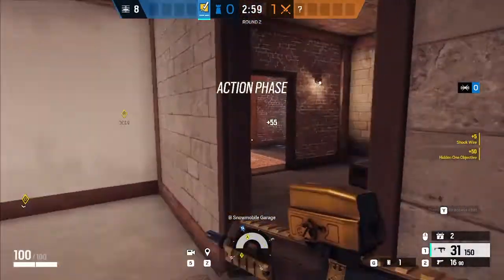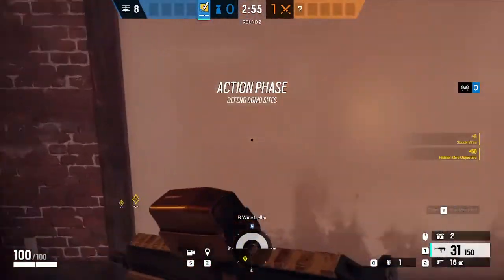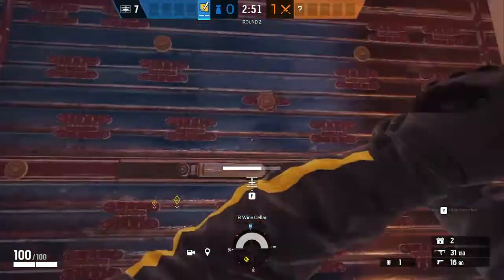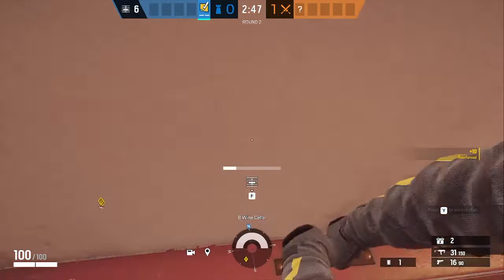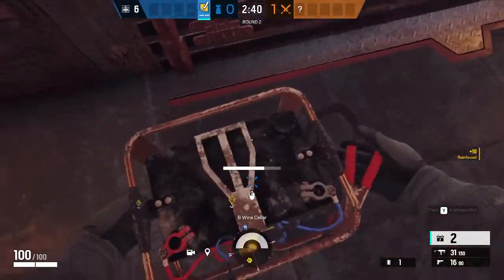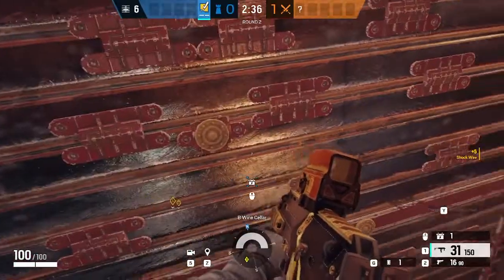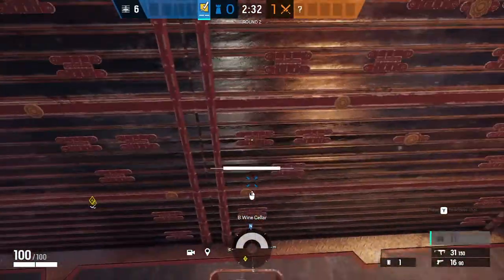Once you have your Bandit down, you're going to run over to the one position and reinforce both of these walls facing toward the nard garage. Put a Bandit on the wall, and then you're also going to reinforce the walls right there that lead in towards the outside door of the hallway.